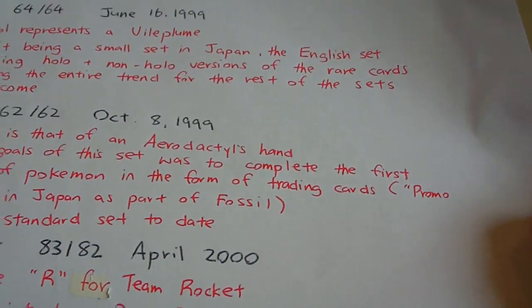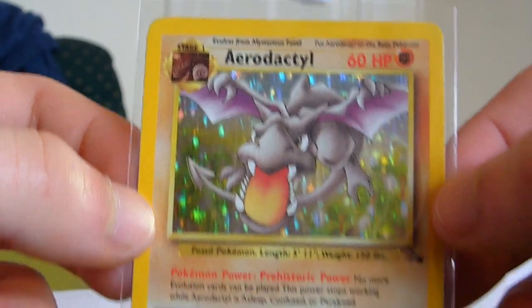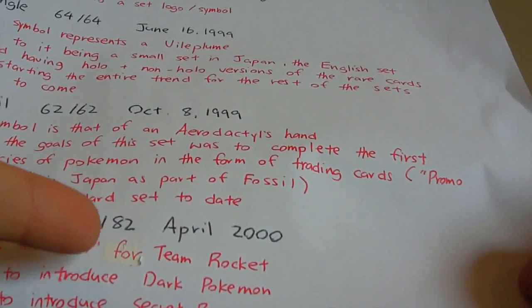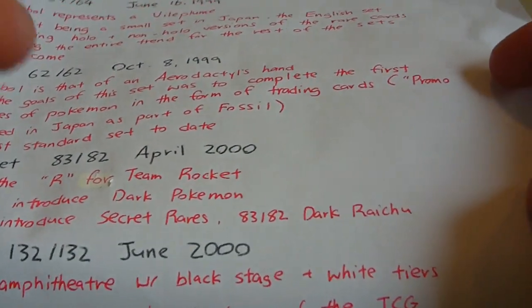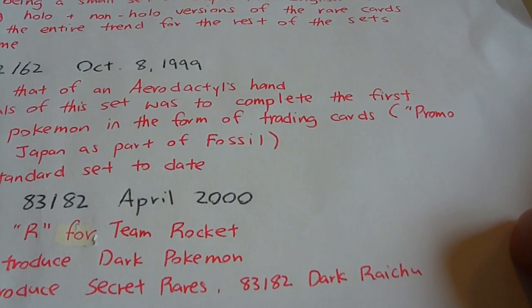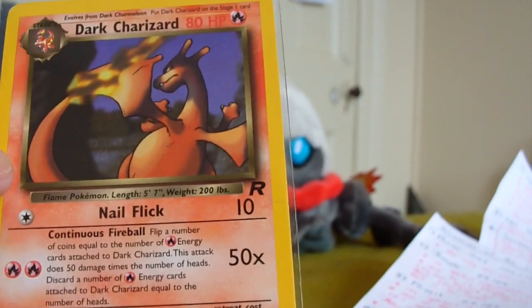Next up is Team Rocket — 83 cards out of 82, released in April 2000. You might think 83 out of 82 is odd, but the 83rd card is a secret rare, which is pretty normal nowadays. When they first introduced the secret rare concept, it was Dark Raichu, numbered 83 out of 82. It's the first set to introduce Dark Pokémon, and the symbol is the 'R' for Team Rocket. You can see in this Dark Charmeleon card the Team Rocket R symbol.